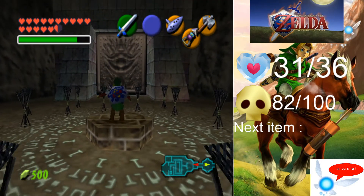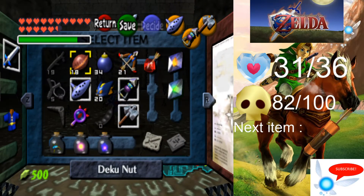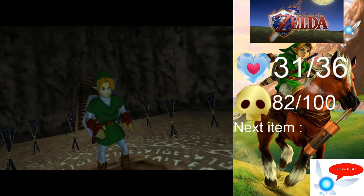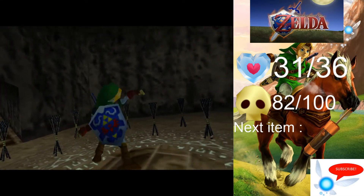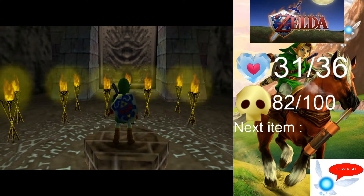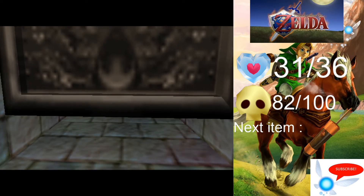Today we're going to be doing the Shadow Temple in its entirety from start to finish. The first thing we need to do to open the door is pull out Din's Fire — make sure you have enough magic — and cast it within the square here. That will fill the room with fire, lighting all the torches at once and opening the door.